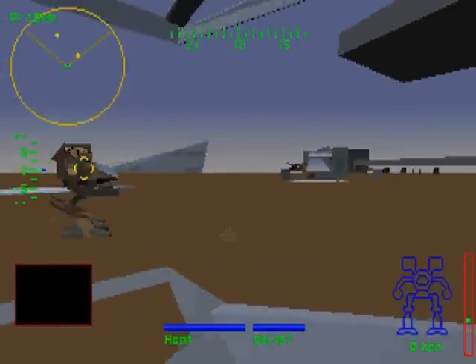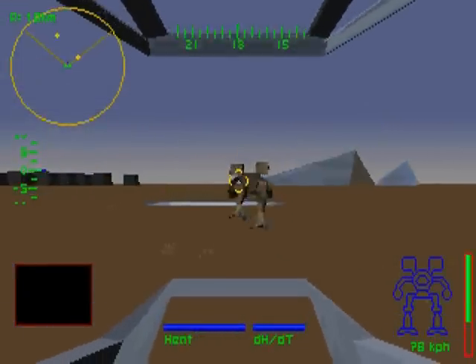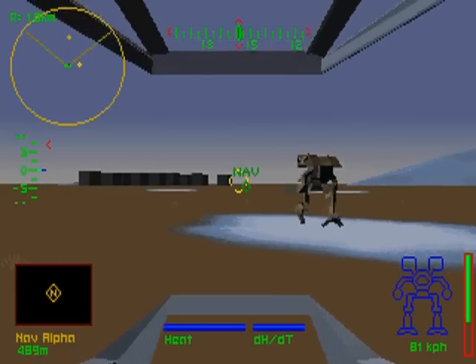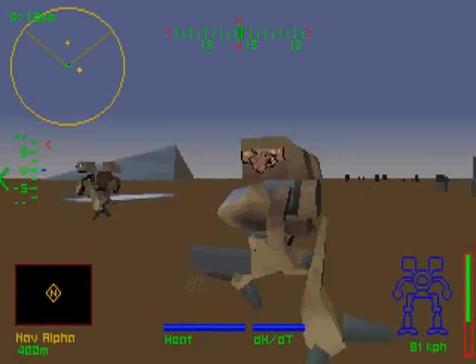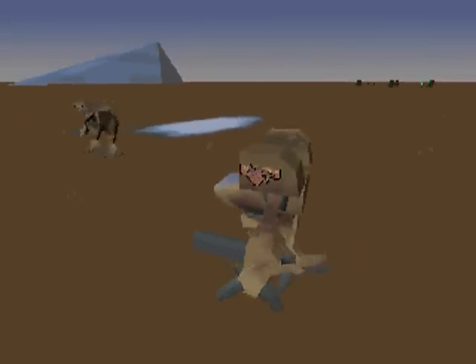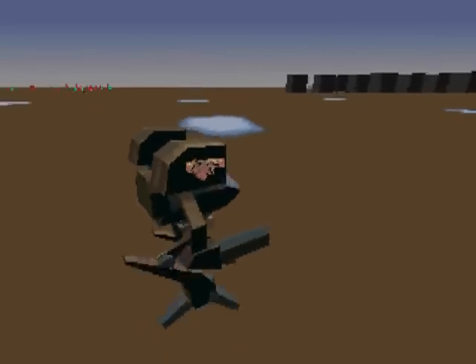We're off to the Recon Identification Course. First, meet me at NAV-ALPHA. On the course, you will learn to identify critical targets under fire. There are multiple structures on the course. One contains hip actuators. To target likely structures, put your reticle over the structure in question and hit Q. Approach the targeted structure and hit I to inspect its contents.